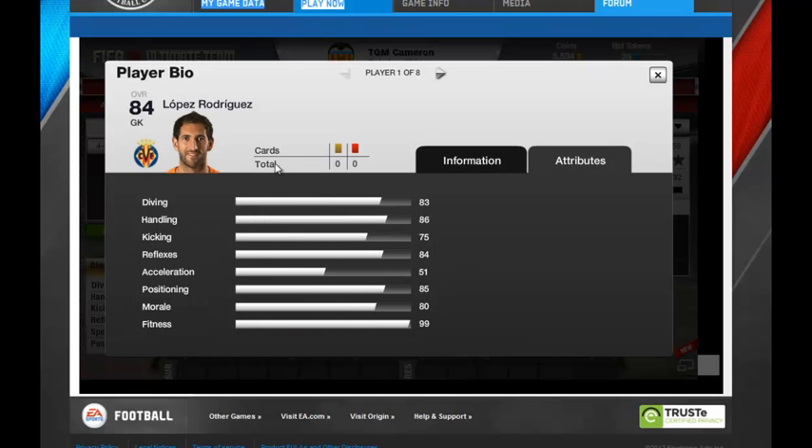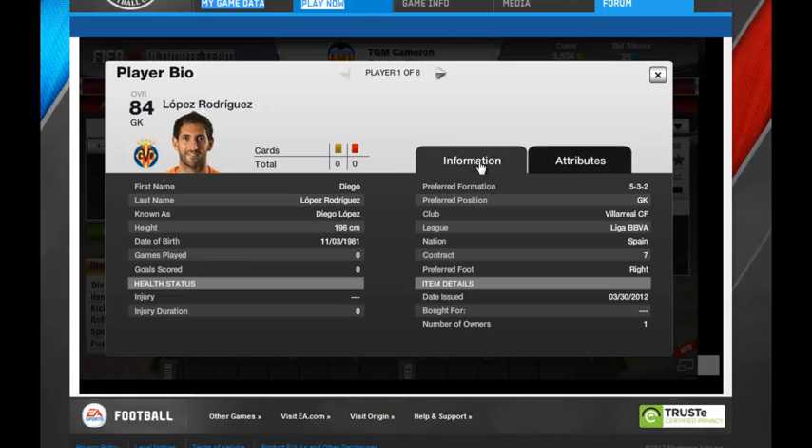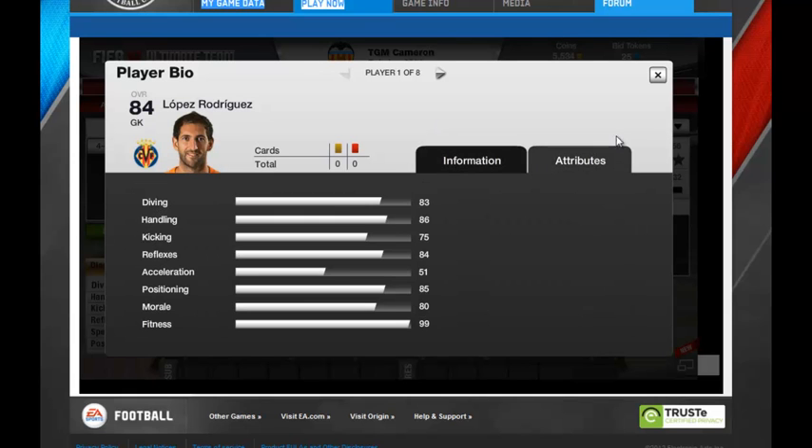The last person I'm going to give away is Lopez Rodriguez, known as Diego Lopez. Diving 83, handling 86, kicking 75, reflexes 84, acceleration 51, positioning 85, morale 88, fitness 99.